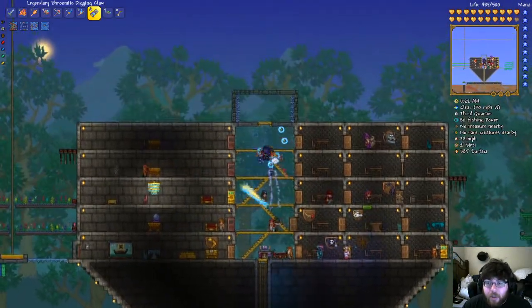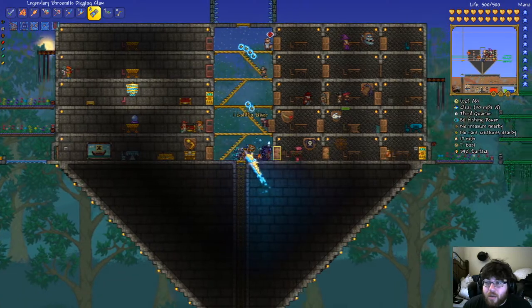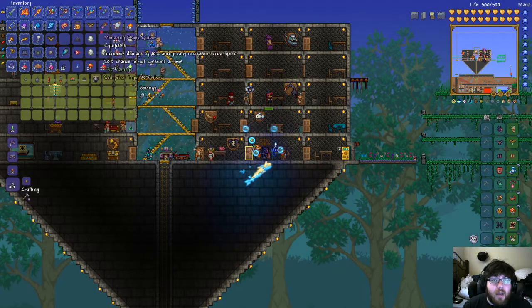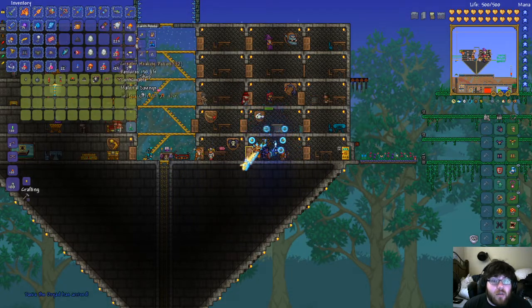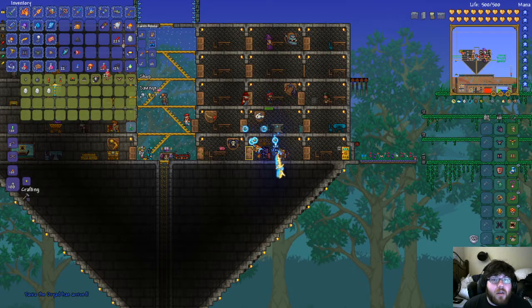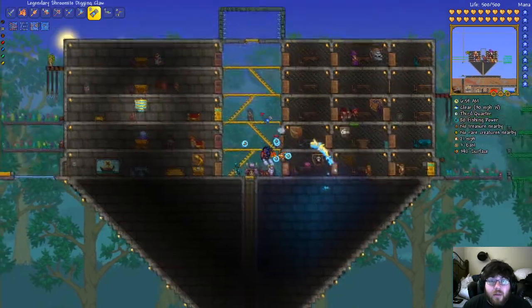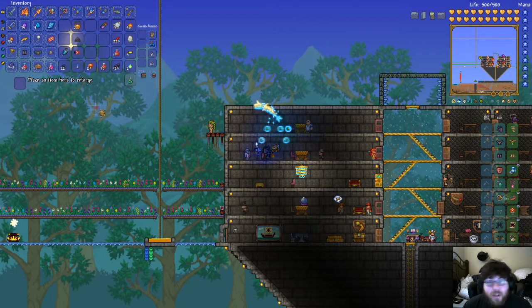So that was the pumpkin event. Underground caverns okay, you can have all of that, and that, and the shirts. I apparently died during that — not particularly happy to hear it. So we made money — let's go talk to you and let's try again to reforge this destroyer emblem. Menacing please — nope.